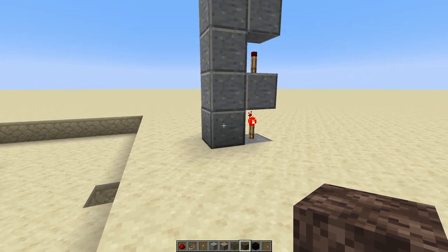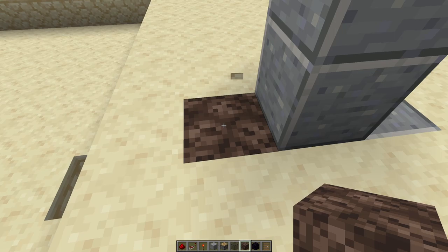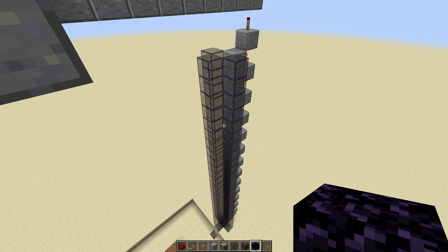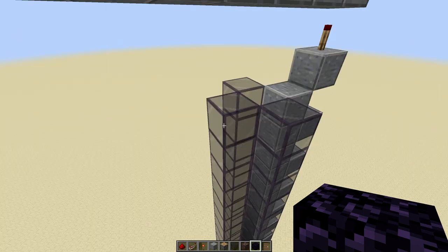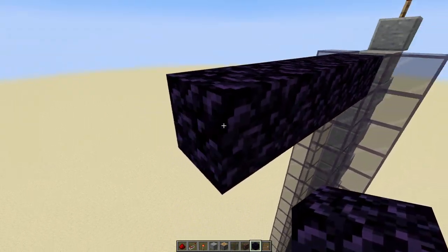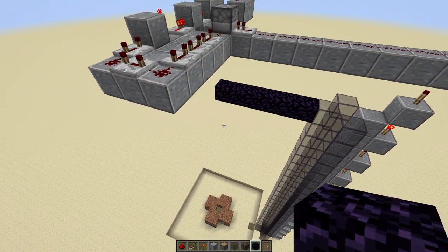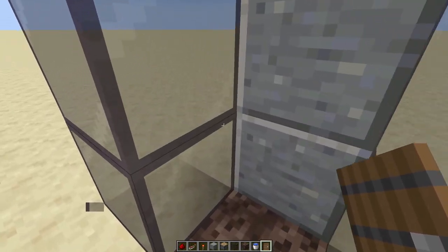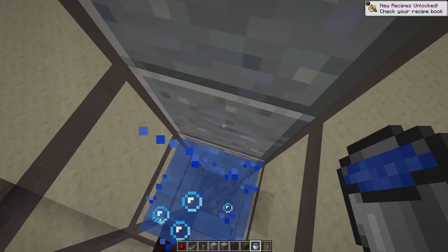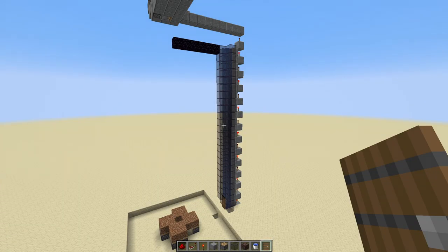Working from the bottom of the torch tower, place a block of soul sand here. Surrounding the soul sand, tower up to the very top of the pillar. Once you've towered all the way up, you'll have something looking like this. I've used tinted glass for my tower — it is advised that you use something a little more blast-resistant, as these blocks can be affected by the TNT in the farm. From the very top block, place six pieces of obsidian leading out into the center of the farm. Make sure you can access the inside of this tower — I'm going to use a simple spruce door — then fill the inside with water to form a bubble column.